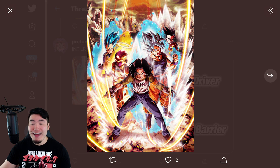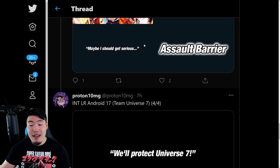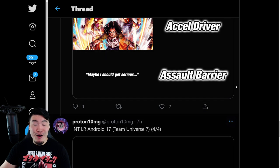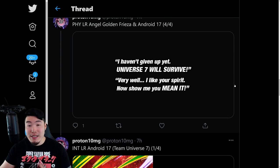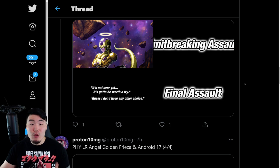LR Team Universe 7 — 12K Super Attack, 18K Super Attack. That is pretty much it, guys. That is all there was to the data download: just the 2 LRs for the Top Legendary Summon. They translated all the assets to get them ready for release in a couple days when they drop.